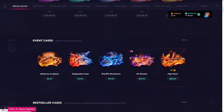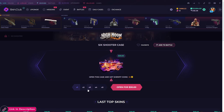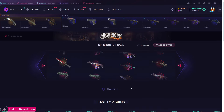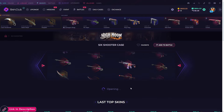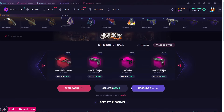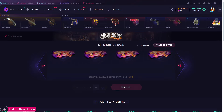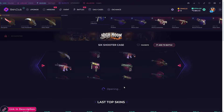Let's start with this one — we have a thousand dollars currently. This case is popular right now. Let's see if we're gonna like it. That was almost a knife and a glove. Okay, yeah, that's a bit of a loss but not gonna complain. Let's do one more — not satisfied with what we got.